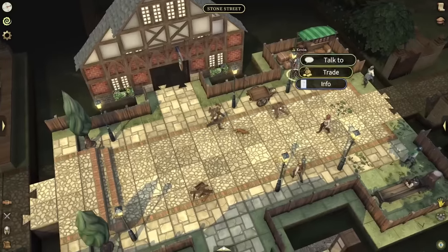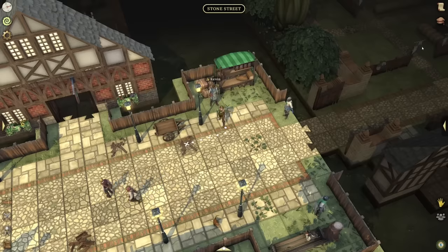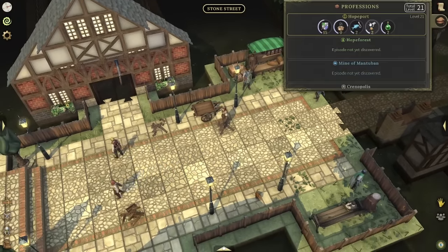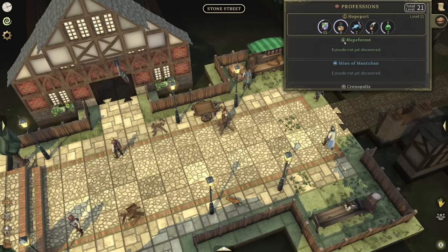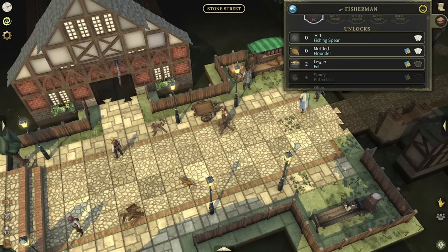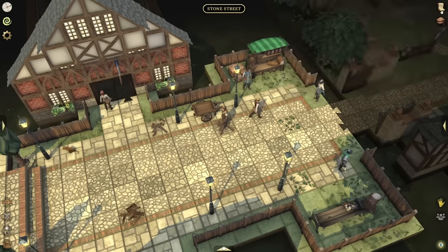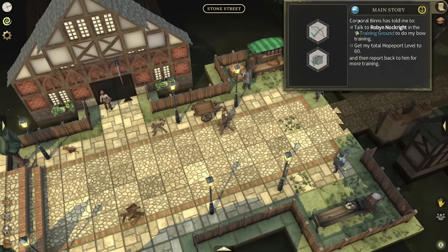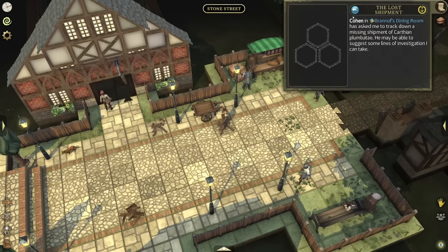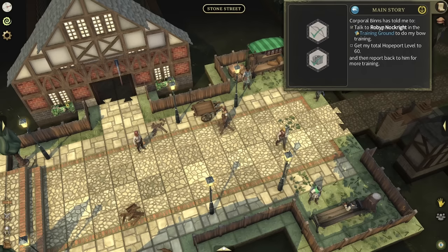Aim for cooking level two as well, because that's when jellied eels come into play — and level two fishing is also when you can start catching those eels. All these professions come together at level two. From there, completing your main story is key: level up to 60. You can also do the side quests you've found throughout the world, since those will help level you up as well.